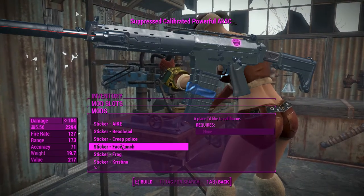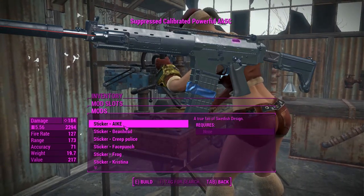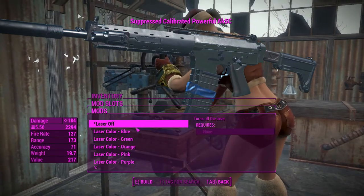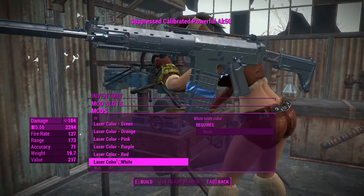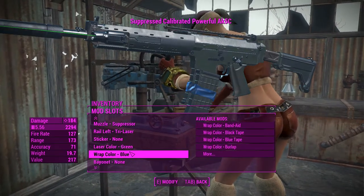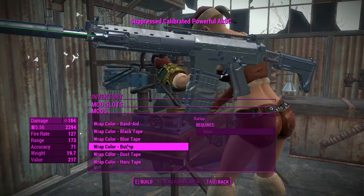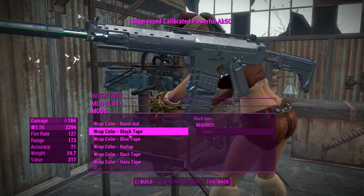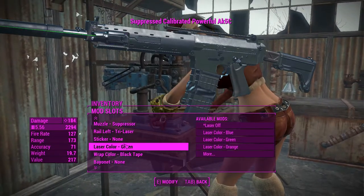None of the sticker options are really taking my interest, so I'll leave that for now. You can actually change the laser color, which is nice — let's change it to green. Next up, there's a wrap or wrap color option, so you can change the color of the weapon. We'll put on the black tape because I think that looks cool.